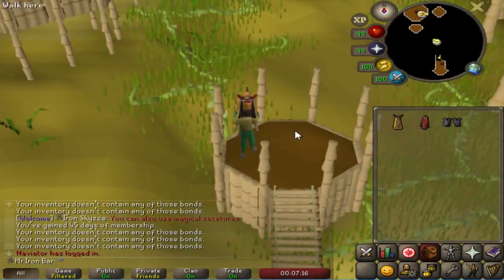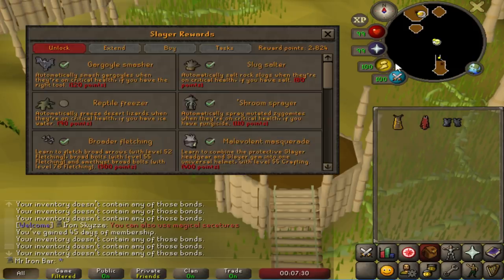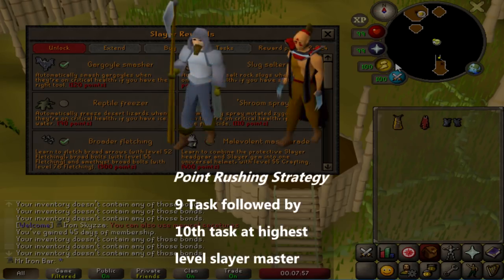Hydra will be released in two days from the time of this clip, and I want to get as many Hydra kills as possible on release day and the next few days after. To do that, I need a lot of Slayer points so I can skip tasks I don't want. I've got 2,800 Slayer points, which is really good, but I want more — I'm going to go ahead and get at least 4,000. The method I'm using is Toriel tasks nine times, then on the 10th task Duradel, since that's basically the fastest way to get Slayer points.